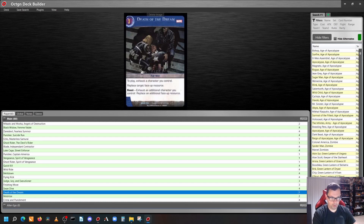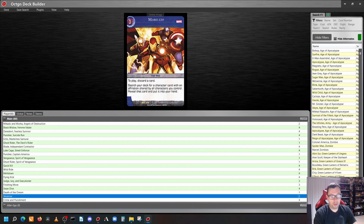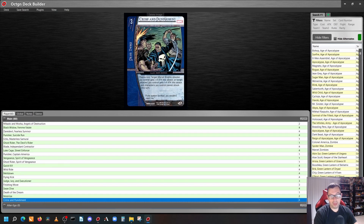Judge, Jury, and Executioner — characters you control have activate: KO target stunned character if its cost is less than the characters this turn. Finishing Move — to play, exhaust a character you control. KO target stunned character. Death of the Dream — to play, exhaust a character you control. Replace a target face-up resource. Boost: exhaust an additional character you control to replace an additional face-up resource. Two copies of Mobilize — to play, discard a card. Search your deck for a character card with an affiliation shared by all characters you control, reveal that card and put it into your hand. And our last plot twist: four copies of Crime and Punishment — choose one: target Marvel Knights attacker you control gets plus four this attack, or target attacker you control gets plus four this attack and characters you control cannot attack this turn.